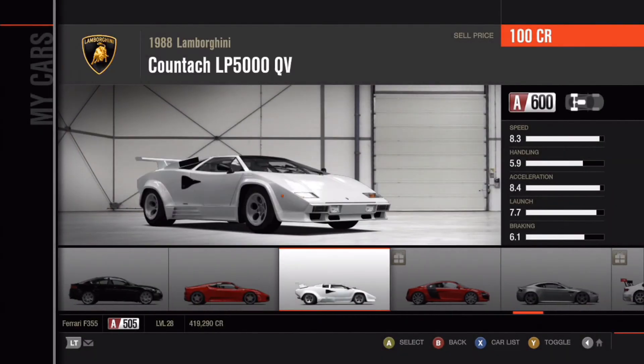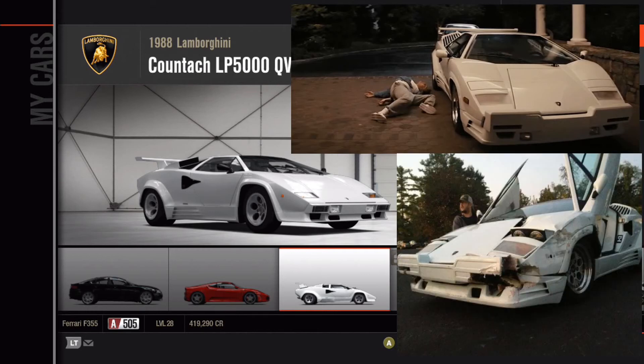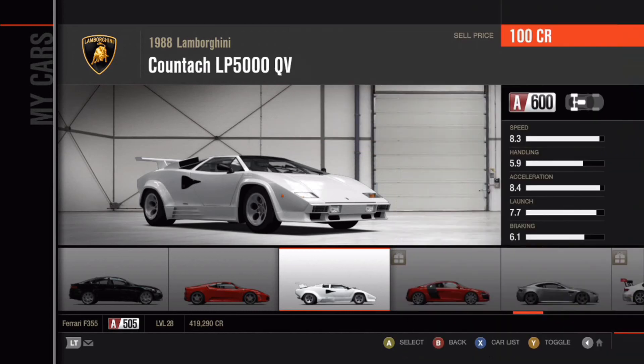The 1988 Lamborghini Countach LP 5000 QV — this was driven in the movie The Wolf of Wall Street by Leonardo DiCaprio. He did crash this car, unfortunately, when he thought he drove home. Very, very nice car, very popular in the 1980s.